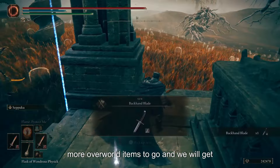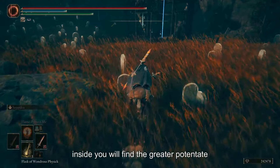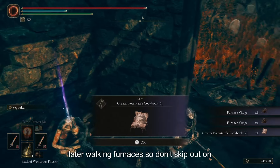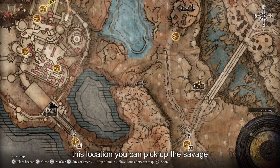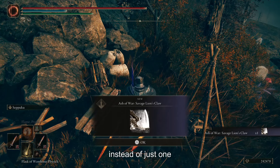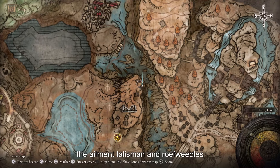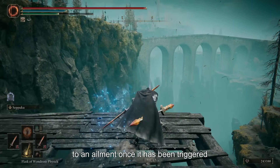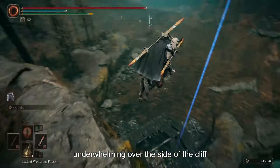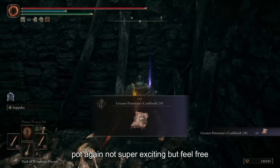Just a few more overworld items before another boss. Starting at the Three Paths Cross Site of Grace, head northeast to find the Rundown Traveler's Rest — inside you'll find the Greater Potentate's Cookbook 2, which allows you to craft the Hefty Furnace Pot. We'll need these for later walking furnaces, so don't skip it. Traveling west, you can pick up the Savage Lion Claw Ash of War — now you can do two flips instead of just one. Heading into the ailing village, you'll find the Ailment Talisman, which raises resistance to an ailment once triggered. Over the side of the cliff is the Potentate's Cookbook 10, which allows you to craft a Hefty Fly Pot.